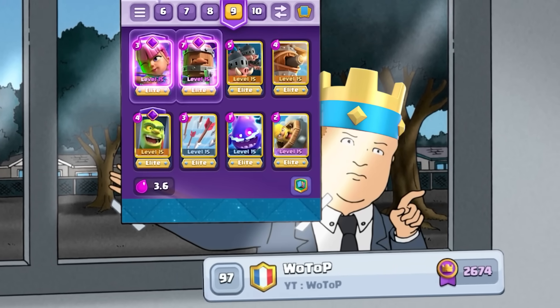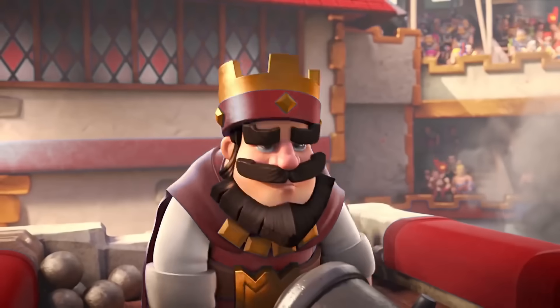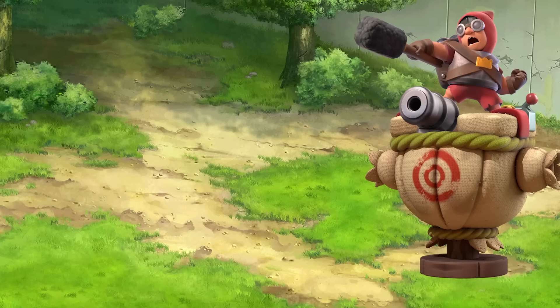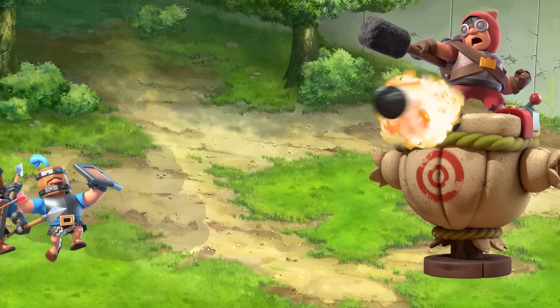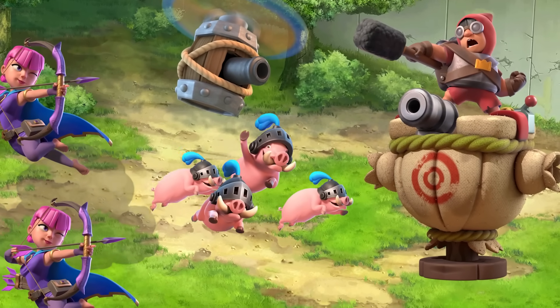The rank 97 player in the world is using this deck. When you defend with Archers, Goblin Cage, or Flying Machine in your opponent's down elixir, you'll have a prime opportunity to go for Recruits at the river. Recruits will continuously tank Cannoneer Tower shots, so your Evolved Archers, Flying Machine, and Rail Hogs can trample towers.